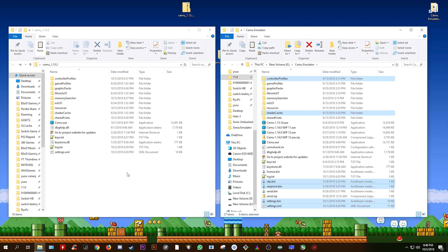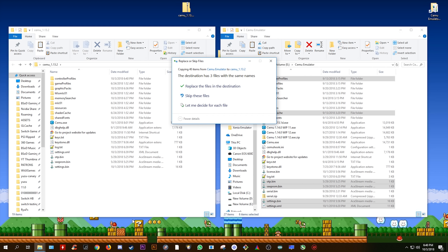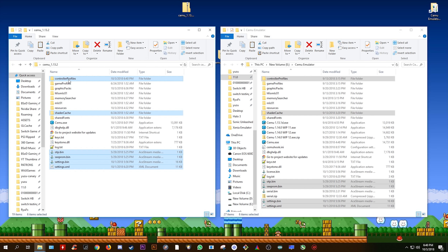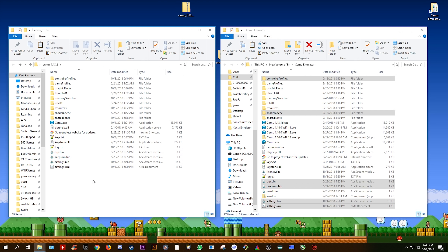Once you have these highlighted, simply right-click, select copy, and then paste them across into your new Cemu directory. Once these files have been transferred over, simply click Replace just in case there are any files that need replacing, and you are now done with the transferring of files. As you can see, inside of our controller profiles window, we have any controller profiles that we need for Cemu Emulator. However, I'll also be showing you how to set up and map your inputs.